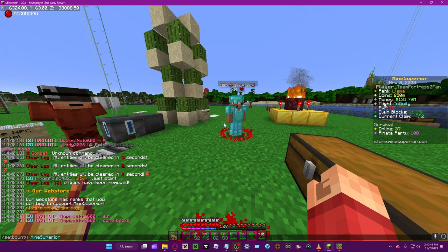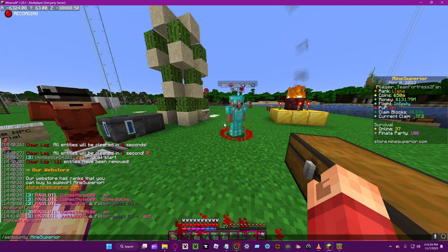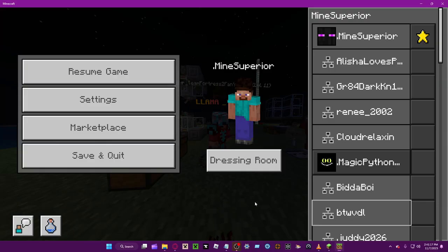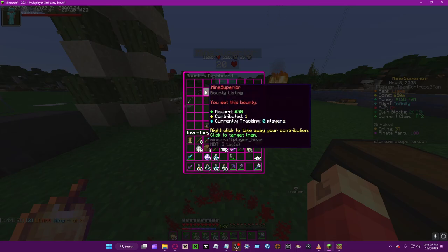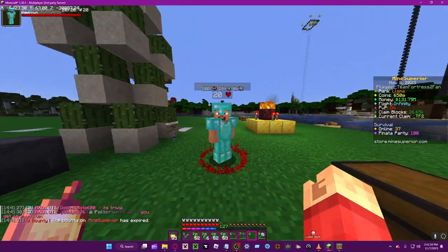You can do 'set bounty' and then type in the user's name. Make sure you type in the full amount — not like '50m' for 50 million, you have to type it out. So let's do like 50 dollars, because they're low priority. As you can see it's right there. If you want your money back, you can do 'bounties', scroll until you find this one, then right-click and get it back.